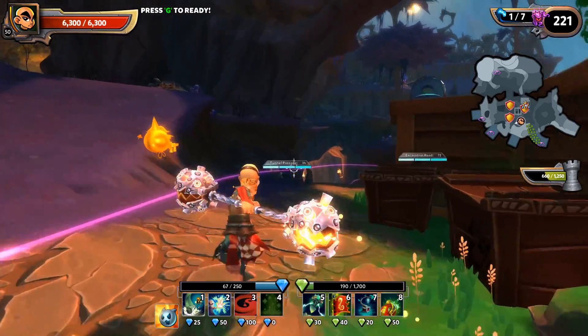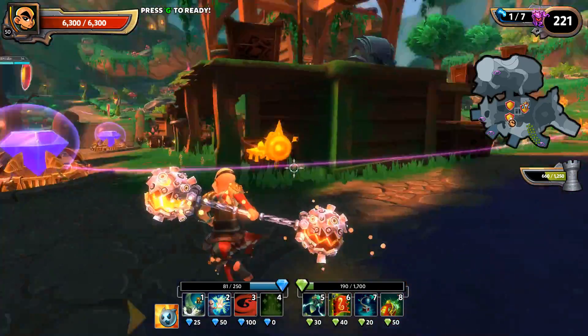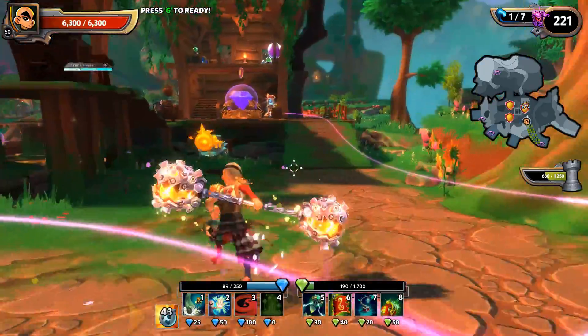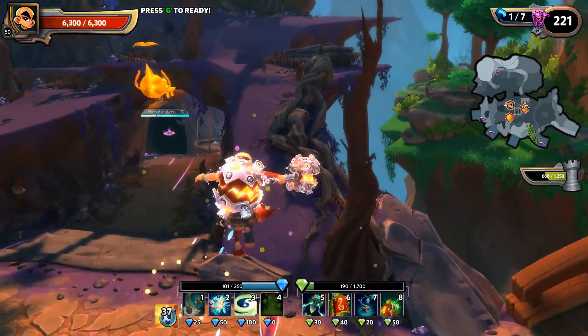Last but not least, all the way to the bottom left of the action bar we have the pet icon. Once you level your pet to 10 and evolve them, your pet earns a special ability. Depending on what that ability is, they have varying cooldowns, and it's displayed right there in that bar.